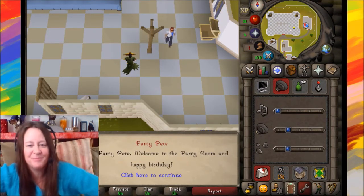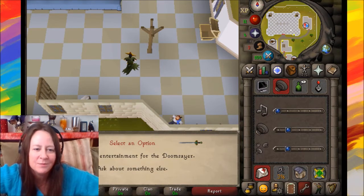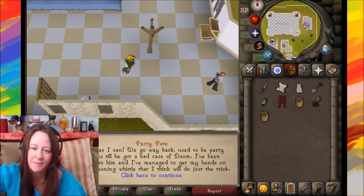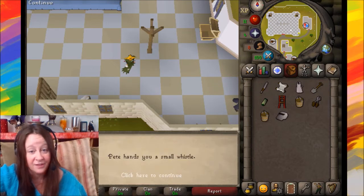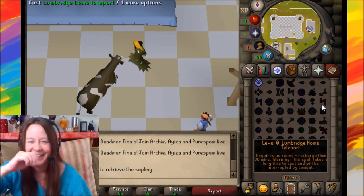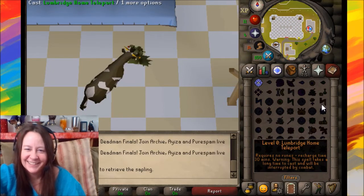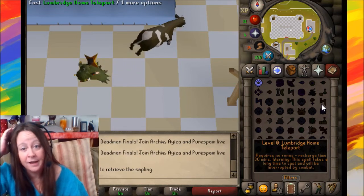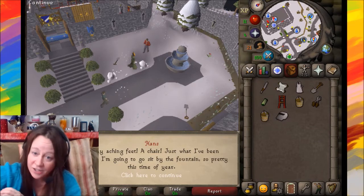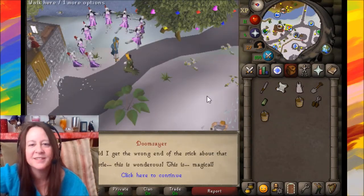Party Pete welcomes you to the party room. He somehow knows it's your birthday. Duke of Lumbridge told him you needed appropriate entertainment for the Doomslayer, and Party Pete has a summoning whistle that should do the trick. Place the chair — Doomslayer says 'a chair, just what I've been needing' and sits by the fountain. He blows the whistle.